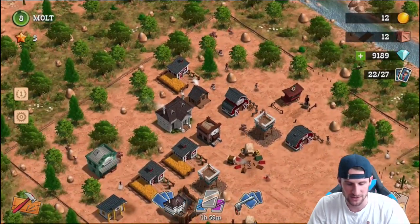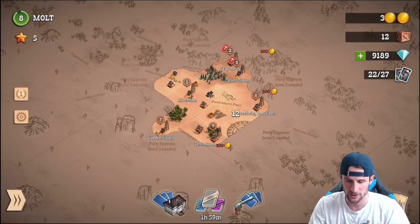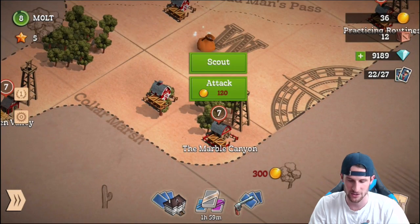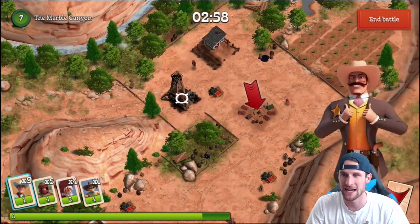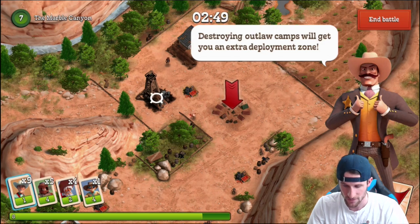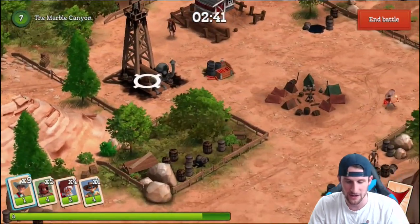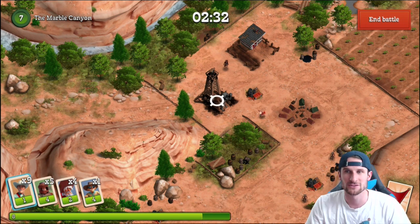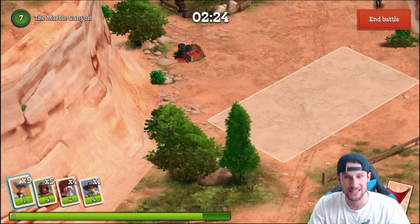Let's head back to the map and I'll show you a bit about raiding. We'll go to Marble Canyon. Destroying outlaw camps gets you extra deployment zones — there are zones where you can deploy your troops, which is really cool. Your goal is to destroy the oil drill. The whole story is this villain is coming into the Wild West trying to take all the farms and towns to get oil, and our goal is to stop him. I love that storyline.